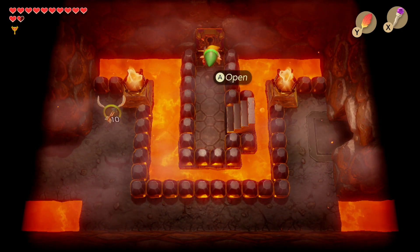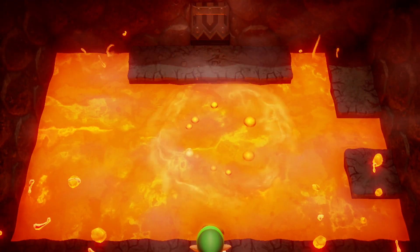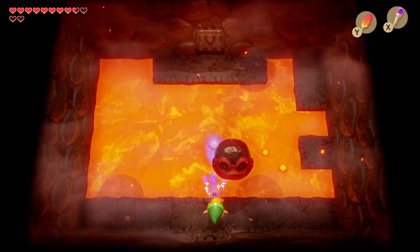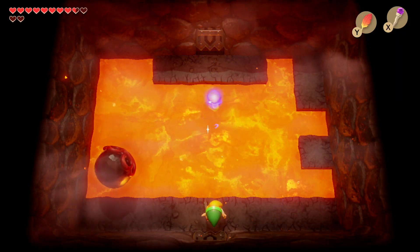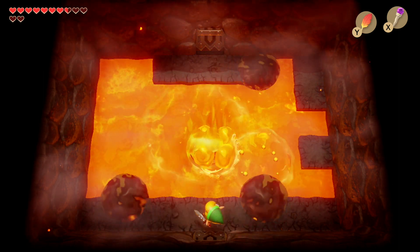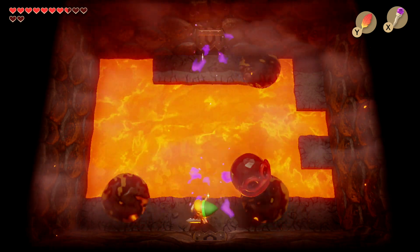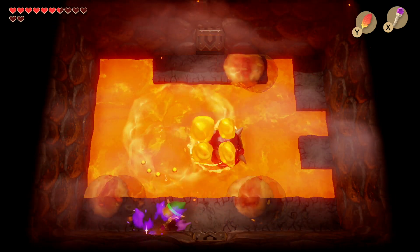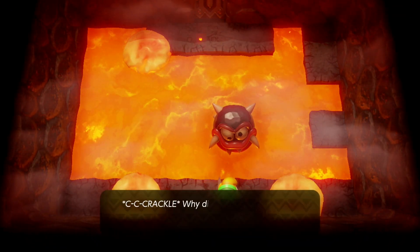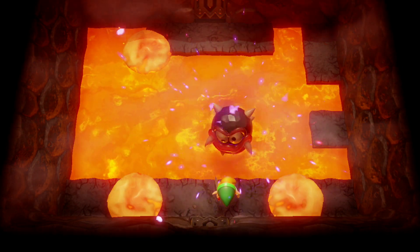Arm yourself with the Magic Rod before entering this door because we're now going to take on Hothead. To defeat Hothead, throw beams from the Magic Rod at him — it'll send him bouncing around like crazy, so dodge him when he does that. Just keep hitting him as he bounces around. The more we get closer to defeating him, the more crazy he gets. But eventually you defeat him — kaboom!